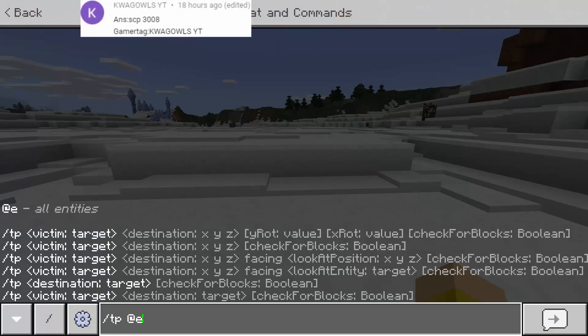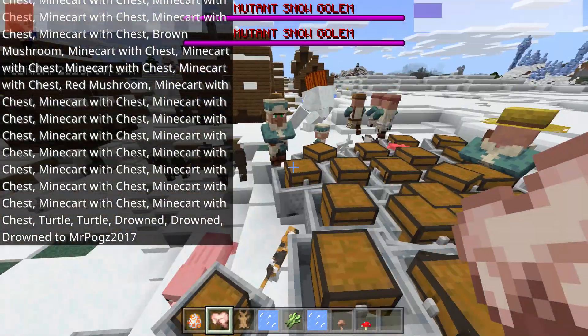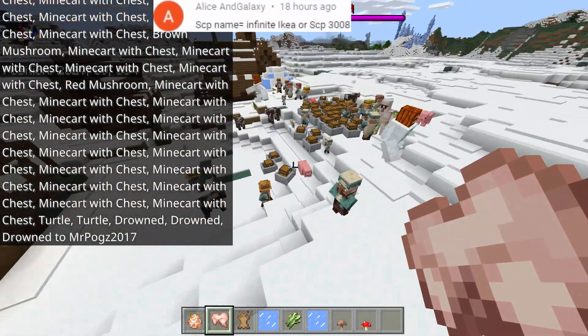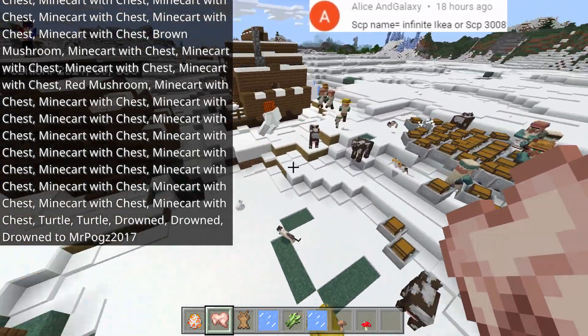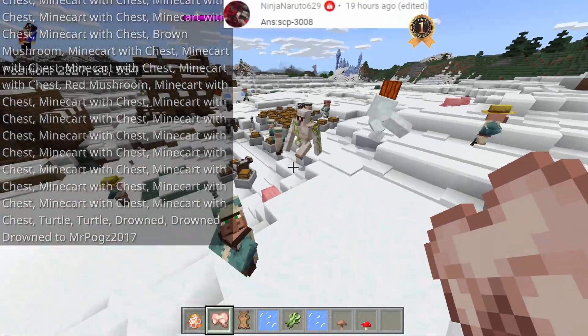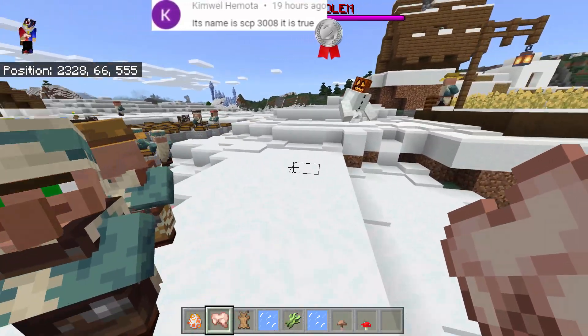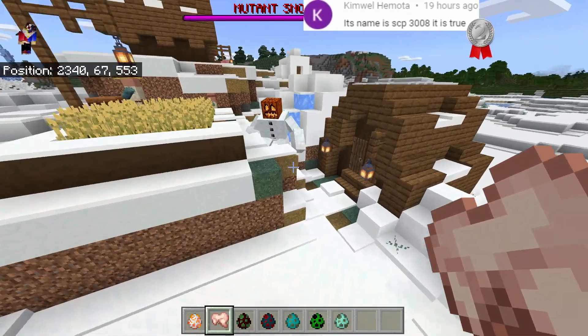Let's see what will happen. We'll do: /tp @e @p — and there we go. Is there any enemy? No one. Maybe we can spawn an enemy. As you can see, it's friendly to the village, to the Iron Golem, and to the villagers.